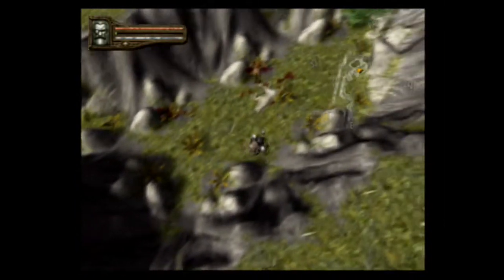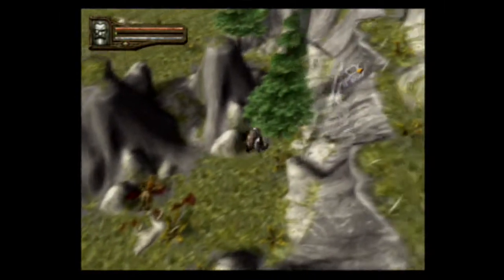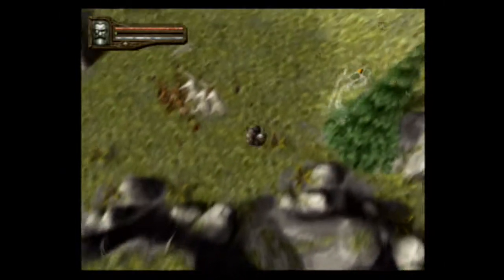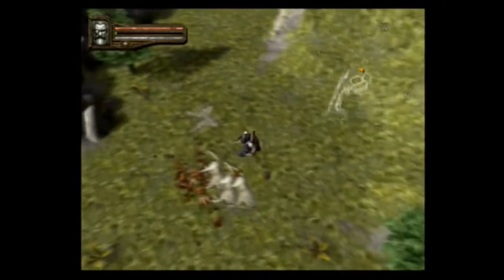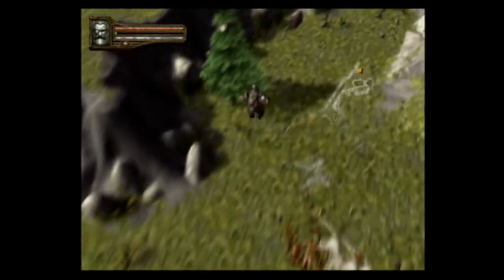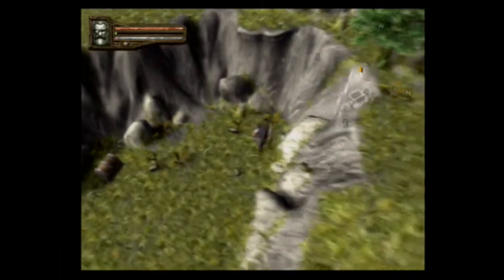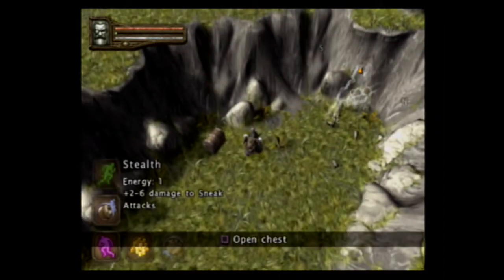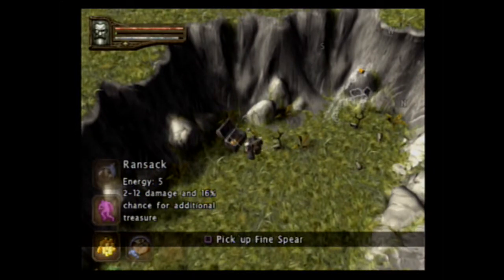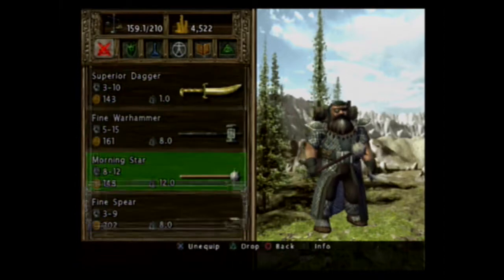How do I get up there? Oh, there's a way up here. But I can't do that right now — I've got things to search, like over here. Where is my ransack? There it is. Fine spear, 13 bucks — and I think we already got a fine spear. Yes, we do.